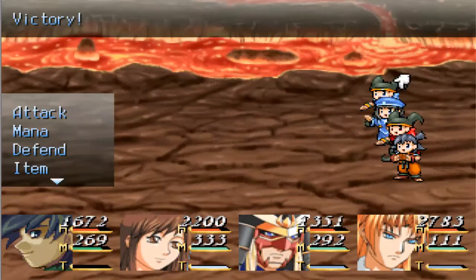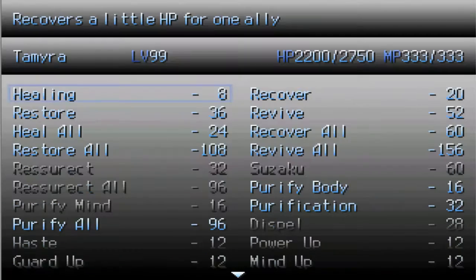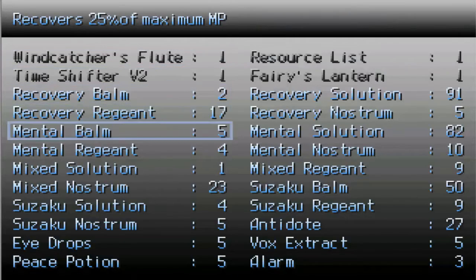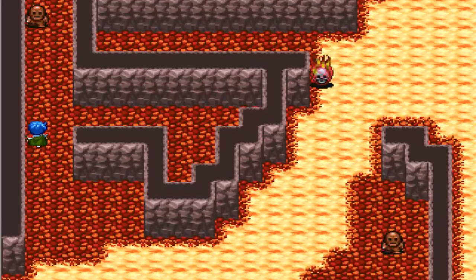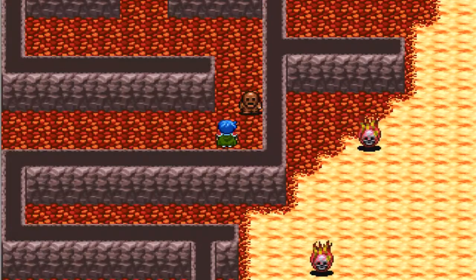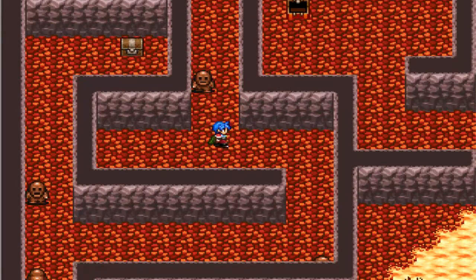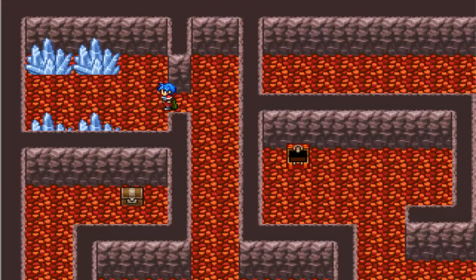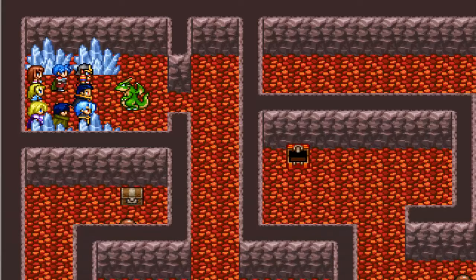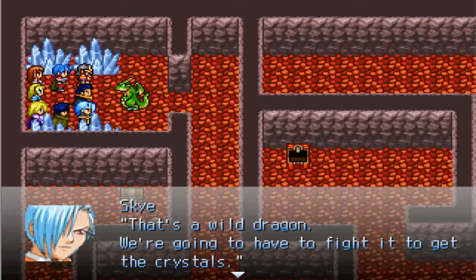Okay, hopefully that just kills them all. Good. Yeah, I hit max level. I made it to the freaking crystals, finally. Here they are. Something's not right here. Look out! Holy crap — that's the biggest dragon I've ever seen in my entire life. That's a wild dragon. We're going to have to fight to get the crystals. They can't even talk. You've got to be kidding me. There's no time. On your guard, everybody.